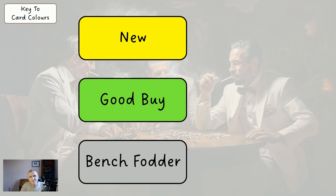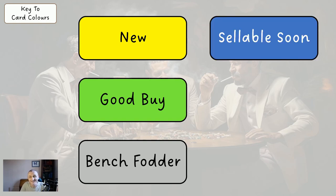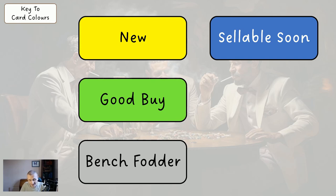Some cards are grey - they're bench fodder, basically cheap cards you may never play. They're in the system so you have a bit more money to spend elsewhere. You really don't want more than three grey cards; if you can have fewer than three, that's great. Blue cards are sellable soon - they're probably okay this game week, possibly another one, but we'll probably be wanting to offload them soon, so if you're wildcarding you don't want to get a blue card.